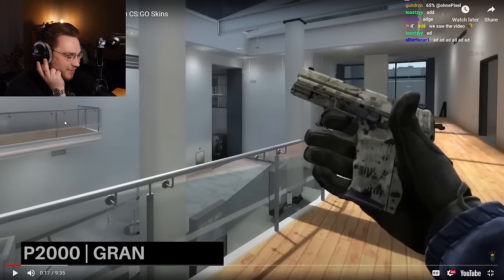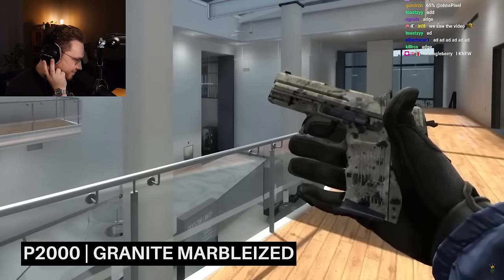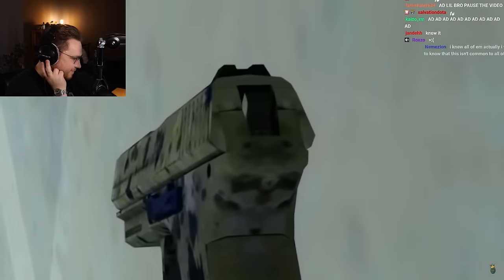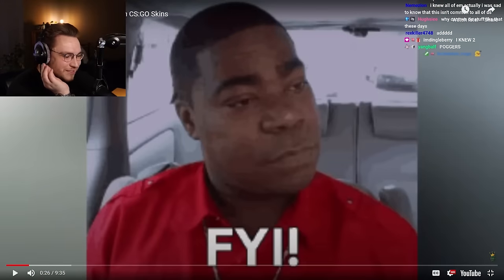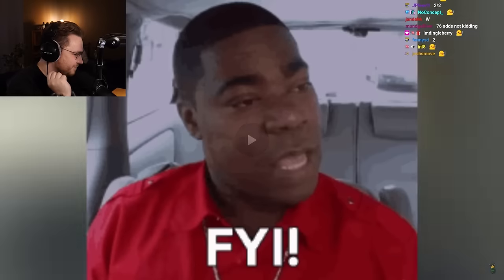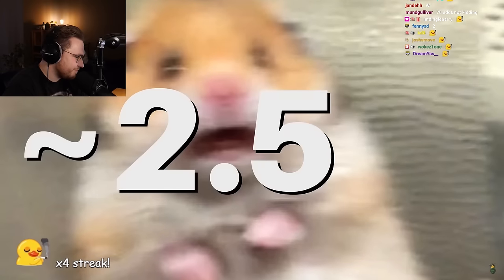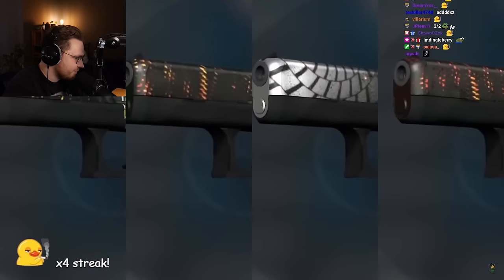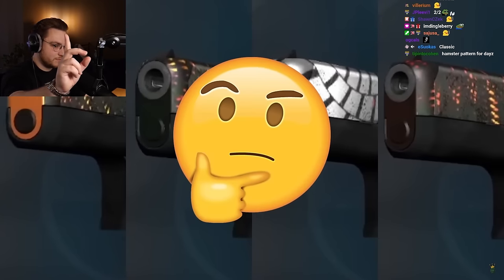We even made a clip on that. Granite Marbleized has a hamster pattern — its ID is 125 — and at the back of the weapon you can see this beautiful face looking at you 24/7. One of the coolest rare patterns in my opinion. I love the hamster pattern P2000. There are around 2,500 hamsters in existence.